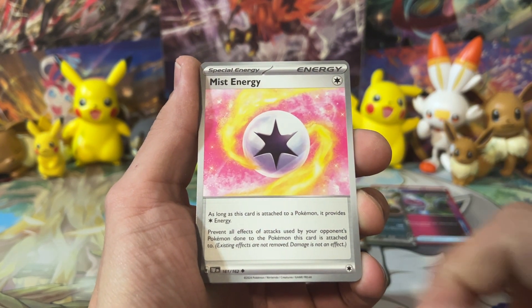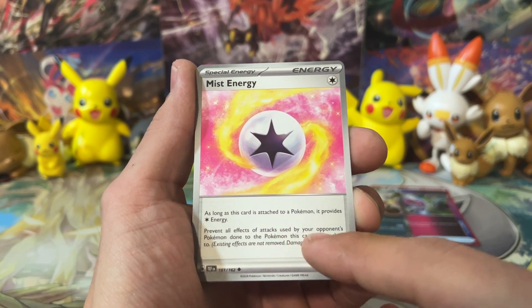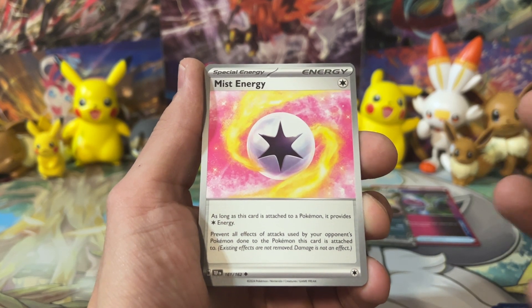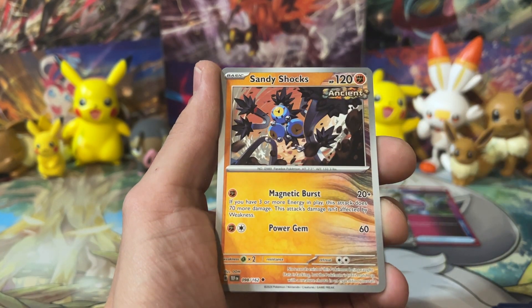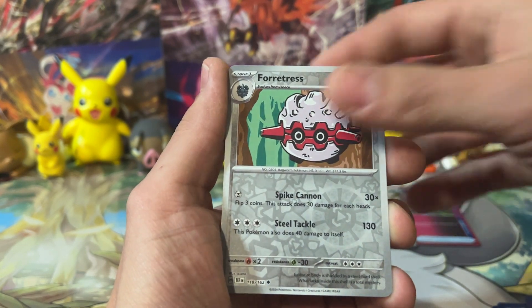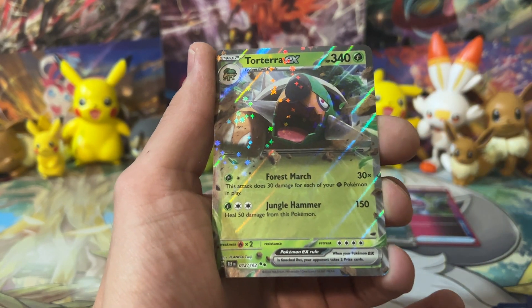Mist Energy is actually a really great card. As long as this card's attached, it provides one energy and it prevents all effects of attacks used by your opponent's Pokémon done to the Pokémon this card is attached to. Existing effects are not removed, damage is not affected, but it stops effects like Sableye - which is actually really huge. We got Baxcalibur, Reverse Fortress, a Great Tusk Reverse, and a Torterra EX.